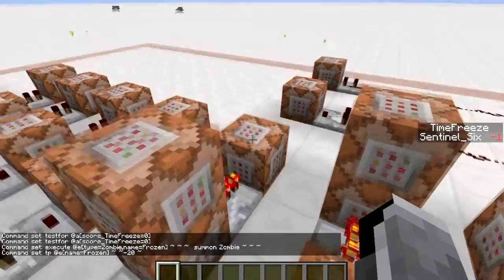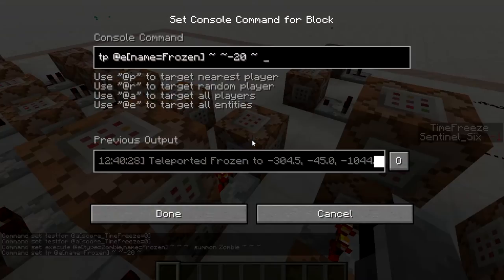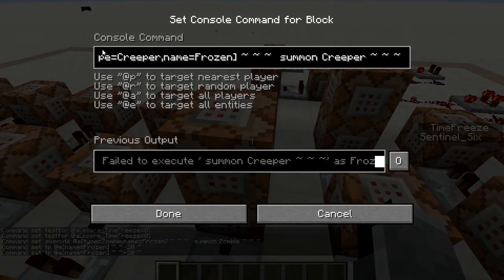I only need one command block for the kill step — it doesn't have to be in all the unfreeze rows — because every frozen mob is named 'frozen,' so I can just teleport them all down at once and get rid of them all in one command.